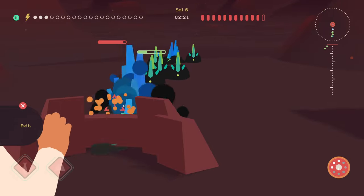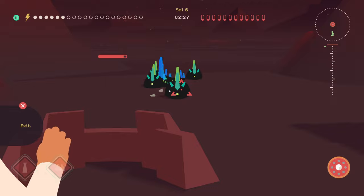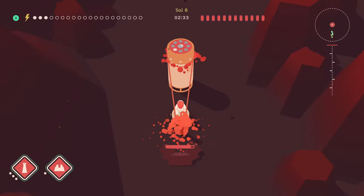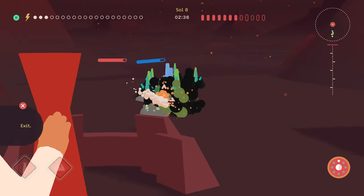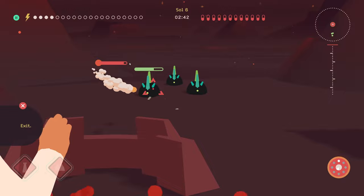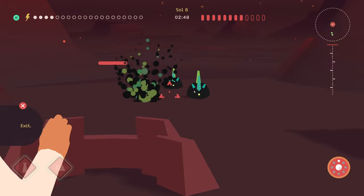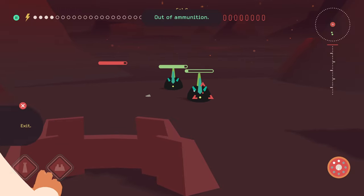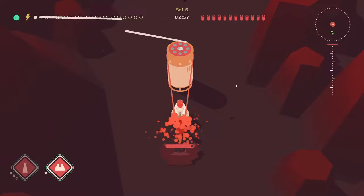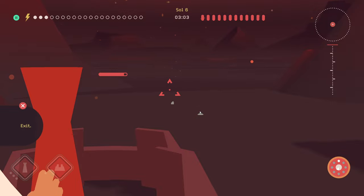Oh, the wall actually holds them back pretty well — that's actually pretty good! It doesn't repair though, so that's interesting. But we don't really need it to repair since we can always just build another one. Let's get rid of all these guys — out of ammo, there's only two left, this should just be enough to finish. Perfect — we did it!